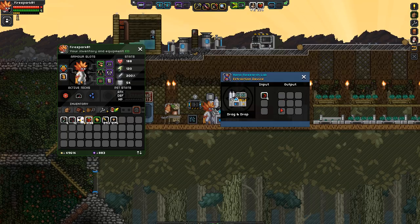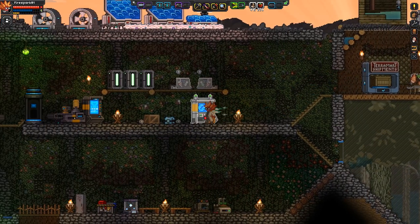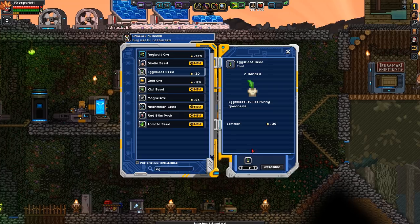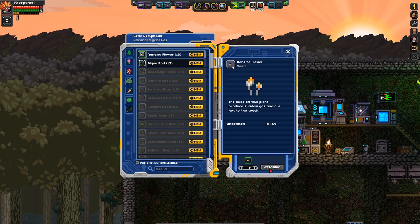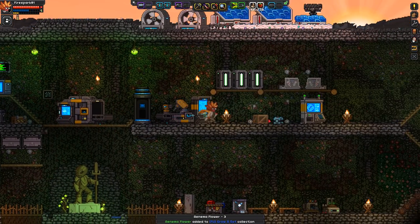Now we need to come over here and extract from the chili seeds — put those in there. I'll let a couple extract; let's keep one so we can plant those just in case we need them in the future. We also needed the egg shoot — let's just type that in. We were able to just buy pretty much everything we needed to create these insanely OP seeds. There we go — we got three of them, that is absolutely fantastic.